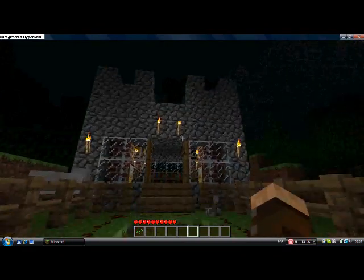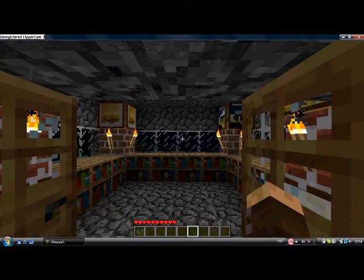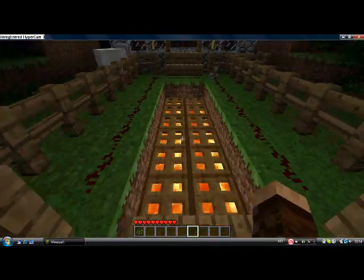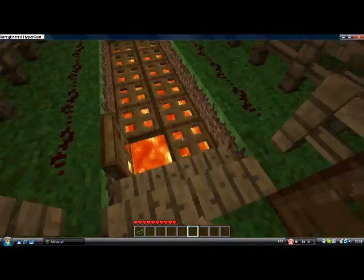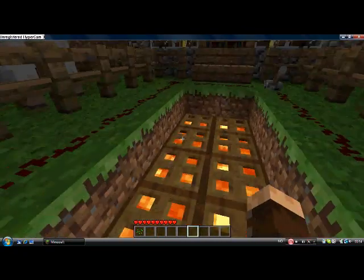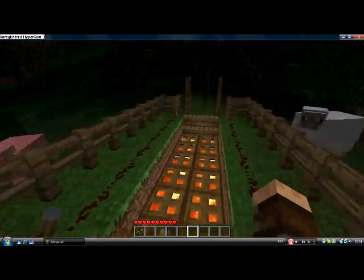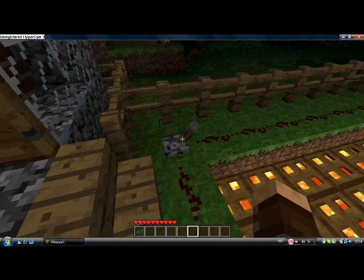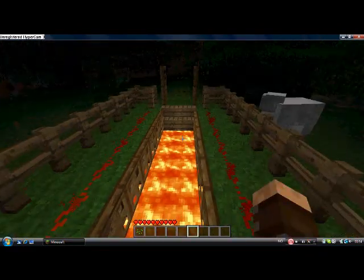It's just a little thing I made, so it would look nice. It's basically very easy — you just put trapdoors like this, and redstone dust around, and then you put a lever, and voila.